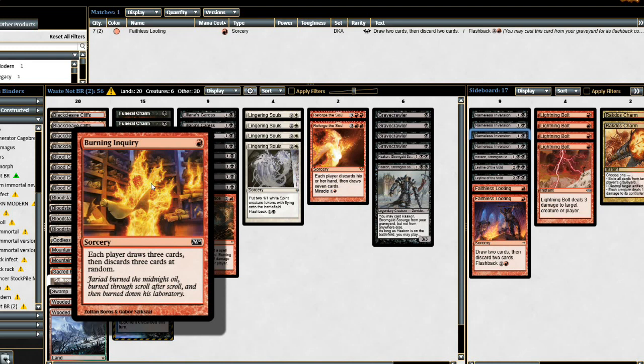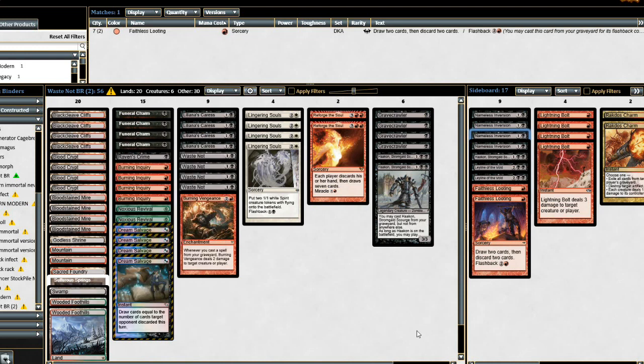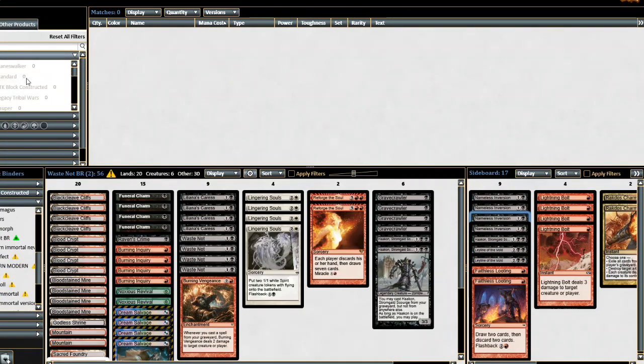Burning Inquiry replaces all their cards and Dark Deal nets them down one card, so we don't really have any reliable way to make them discard to empty. I might have to go some number of either Blightening or Wrench Mind to get those last cards out. I was also thinking of Delirium Schemes — it's three mana, each player discards three cards, and that has great synergy with Dream Salvage off of Waste Not. So third turn you could cast Delirium Schemes; I'm going to put one of those in the sideboard. Wrench Mind might be the other best one because it combos so well with Waste Not.